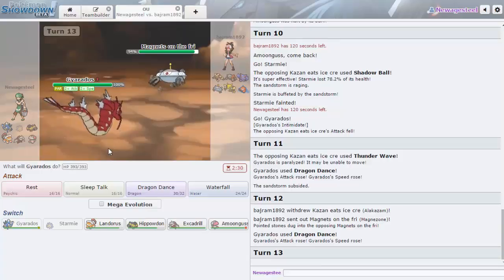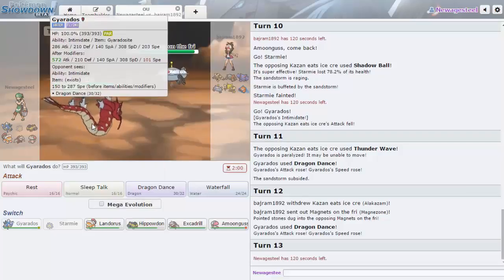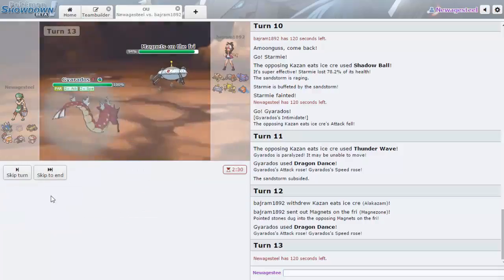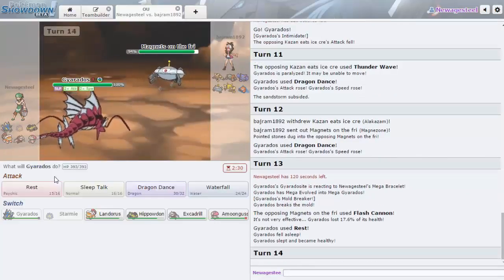This is a true test — how much do I take from Magnezone. Choice Specs Thunderbolt does a lot but doesn't knock me out. Plus two Waterfall does a lot back to him too. He might not be faster — actually he will be, so I have to Mega Evolve and then Rest. He goes Flash Cannon — okay, so if I can get two Waterfalls he's dead or I flinch him. He goes Rotom — Rotom can't do anything to me.